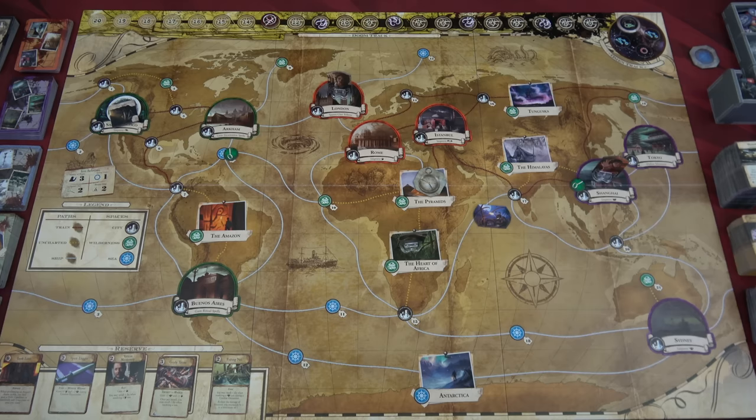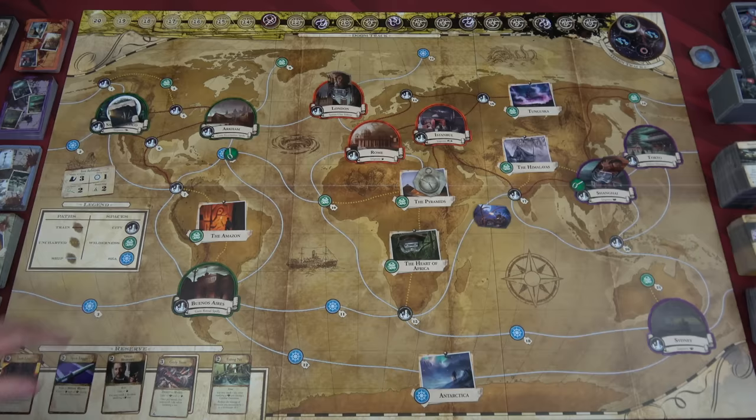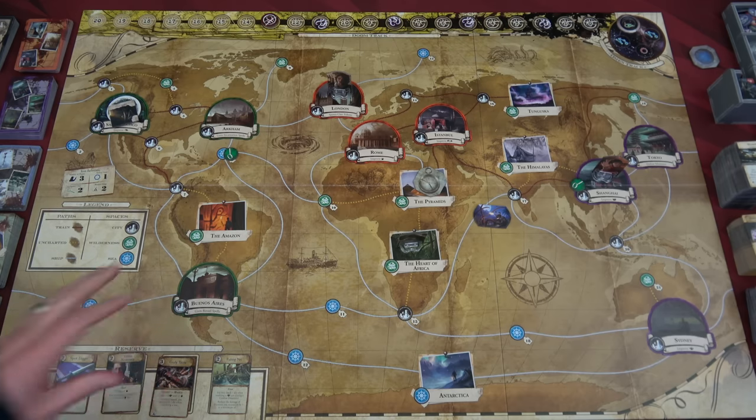Hello everyone and welcome to the One Stop Co-op Shop. This is Colin and today we are going to do a playthrough of Eldritch Horror. It's an older one but I love it. Right now we're going to be playing with the base game, the Mountains of Madness, and all four of the small boxes. I don't have the other three big boxes — they're on the way. So we're going to do a one-off scenario.